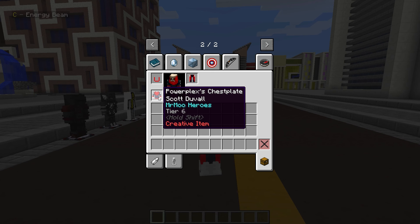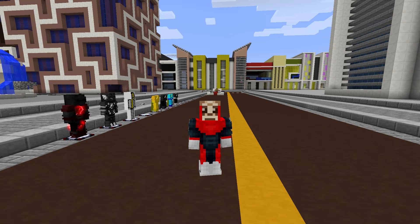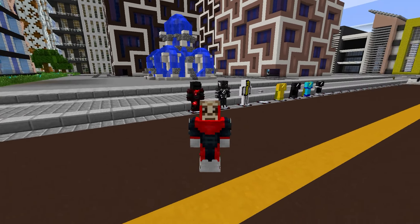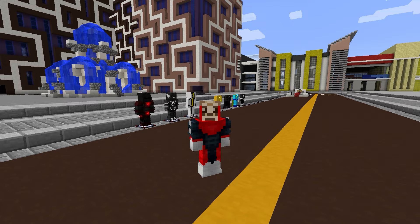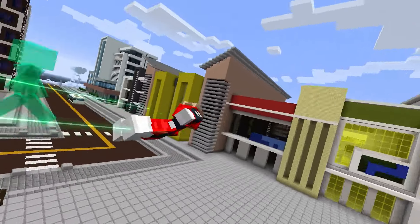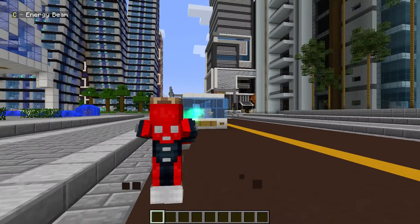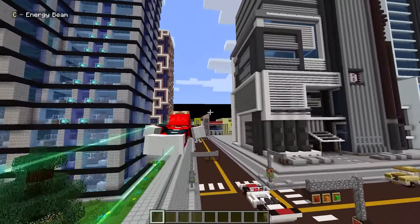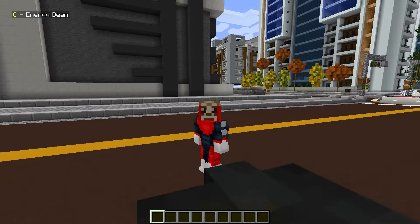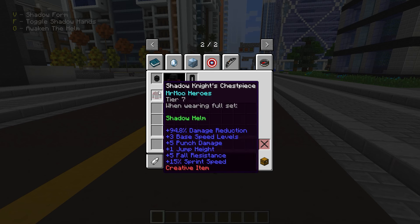Next up is Powerplex - you probably don't know who this is. It's actually Scott Duvall from Image Comics, a character from the Invincible universe who's not really popular. This is probably the only hero pack I've seen him in. He has an energy beam and flight. The design looks kind of like it's from the Invincible universe - the style and everything.